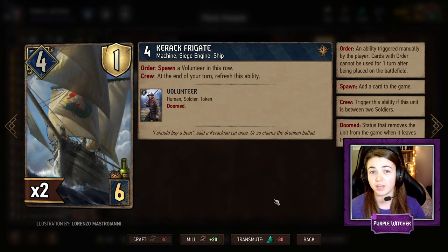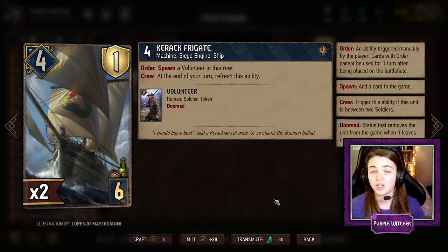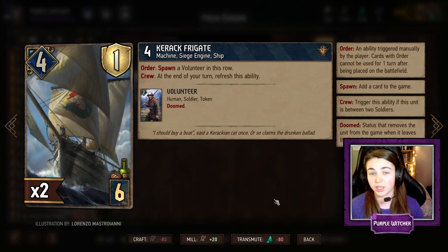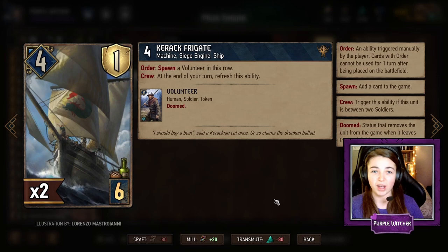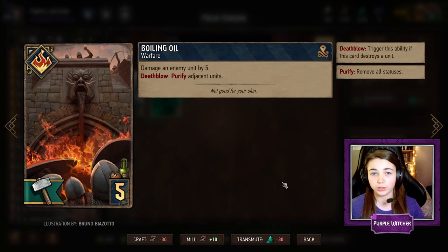The Kerak Frigates are a pretty important bronze unit in this deck. They spawn a volunteer every turn if they have the crew ability, which means it is between two soldiers. A volunteer that it spawns is a soldier, so we only have to play one other soldier to the left of this card and it will refresh that crew ability, giving you an extra two points every turn. This is amazing to play with Queen Adelaide to spawn another Frigate with shield in round one, and then in round three if we can get the Frigate down early in a long round this will give a lot of volunteers for Meve to boost and also for Voimir to boost.